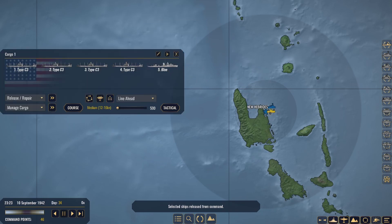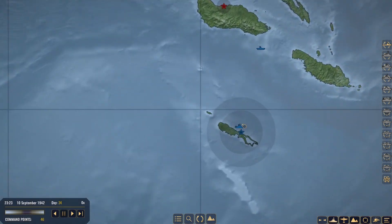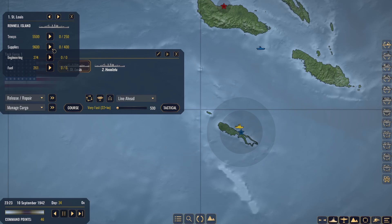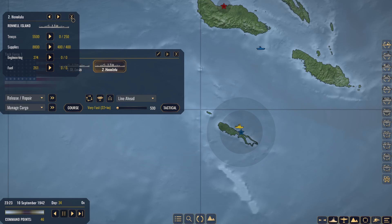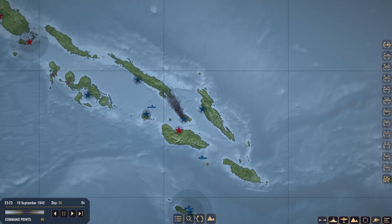What kind of cargos do we have? We need to go and buffer the islands a little more with supplies. Let's go ahead and see Task Force 1 — manage cargo. They can take supplies, so perfect. We'll have them on a course to come and drop off some supplies really quick to the Florida Islands.